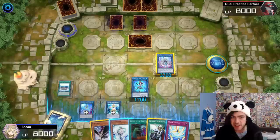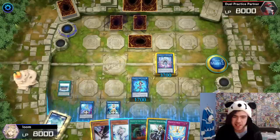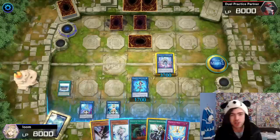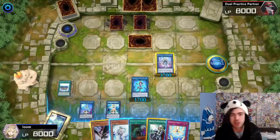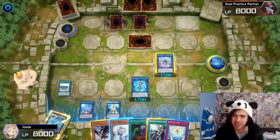Before we jump into the gameplay, I thought I'd show you a rough example of what this new boss monster does for Marinecess, just against the dual practice partner. I've set up a very stock standard Marinecess endboard. I won't be showing the combos for how Marinecess works in this video since I've already done that, and I'll leave a link at the top of the description. The people who've clicked this video probably already own Marinecess and just want to know what the new boss monster does for the decklist — so that's what this video is about.